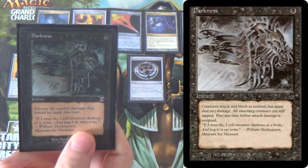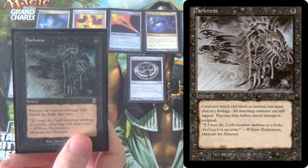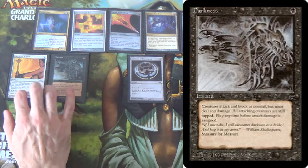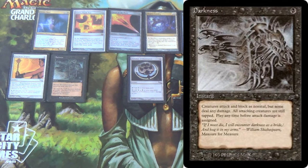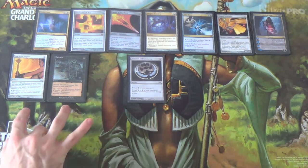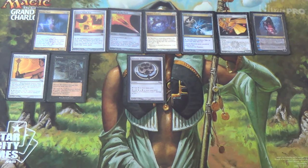We have Darkness — Isochron Scepter plus Darkness. It's just a color-shifted Fog; there's Fog, there's Holy Day, and now there's Darkness. When you put this on a Scepter, you may not have won the game, but you've in all likelihood kept yourself from losing — unless they pull Abrupt Decay, Kolaghan's Command, Xali Pride Mage, or Maelstrom Pulse. There are actually a lot of cards that get rid of it, which is why we only run one of each.